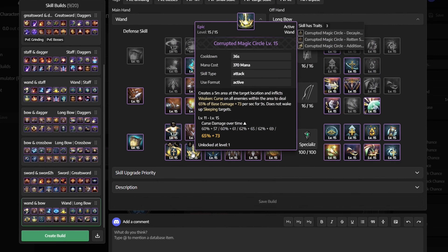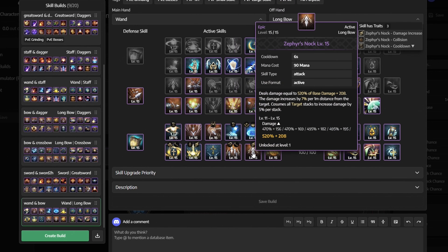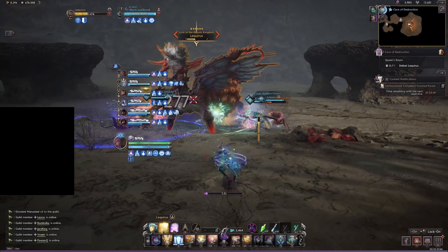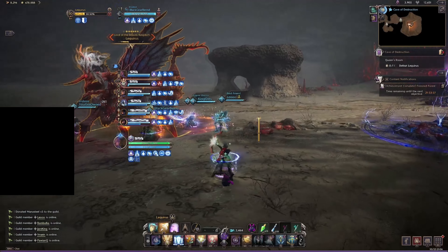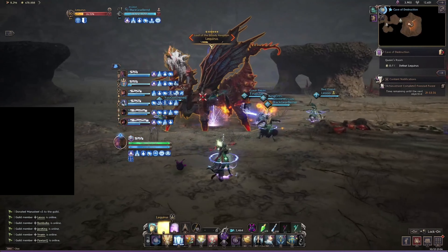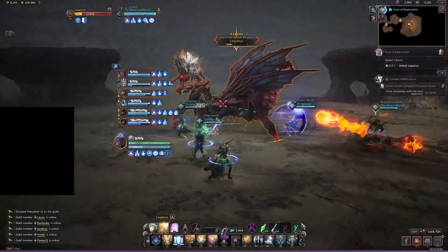Continuing active skills: curse explosion, swift healing, corrupted magic circle, clay salvation, chafing, zephyr's knock and nature's blessing. As you can see from the gameplay, I don't have all of the same skill icons on my bar, because the skill icons will change depending on our specialization setup — for our build only one skill will change: corrupted magic circle will turn into decaying touch.